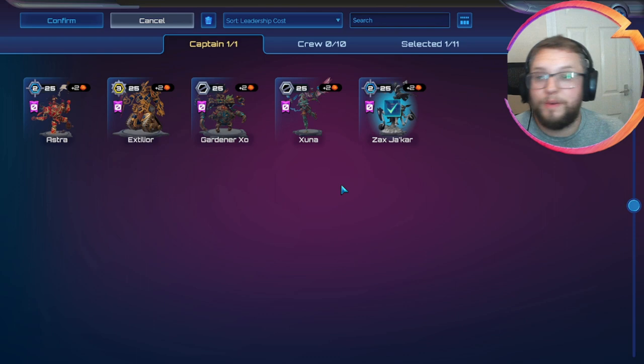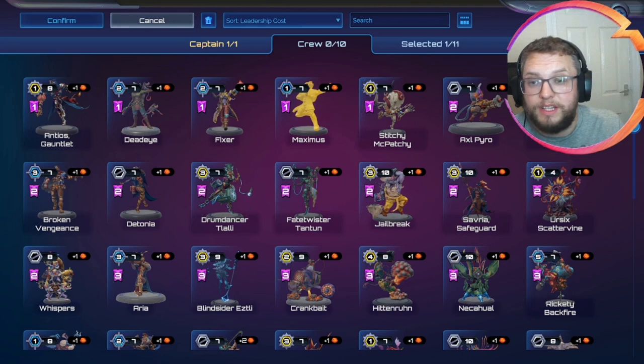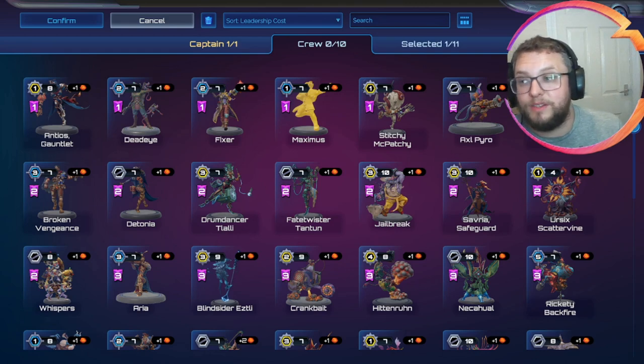That's our captain. When looking at crew, I want to pick a good curve — a variety of things that synergise well together — and I want to put out enough damage while also having a general game plan and some survivability. In the current format, most games are going to be decided by who can kill the opponent's captain. I don't necessarily want to rush to it. The way I prefer to play is to take out the opponent's crew as often as I can, so that leaves me with more crew on the battlefield when I do decide to turn on the captain.